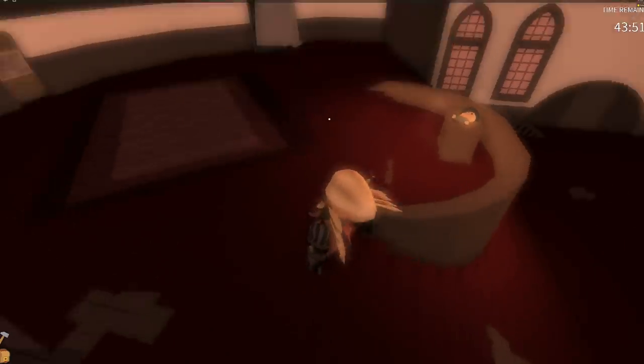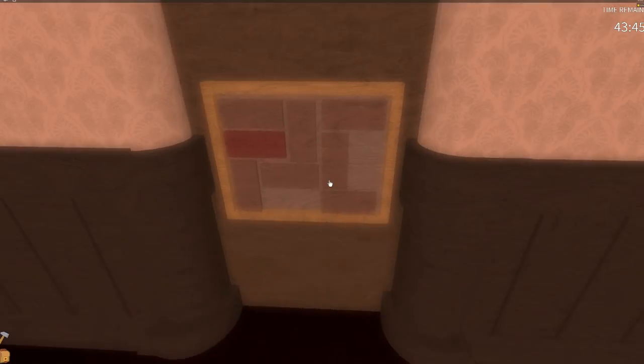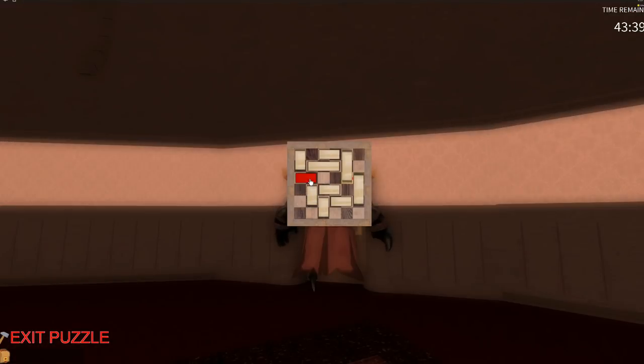Now that you're inside the mansion, go up the stairs. Don't worry about that little doll thing — we'll deal with him later. There is a little puzzle here that you need to solve in order to get out. We solved one for the Niffler companion as well. Basically, this little red block has to get over to the right side. You need to move blocks out of the way, but some blocks are blocked by others. Start moving blocks around to see how you can clear a path. Your puzzle will be completely different — there are lots of variations and it's randomly generated.